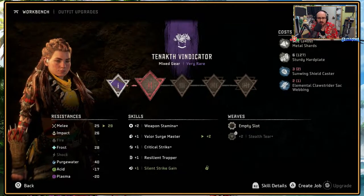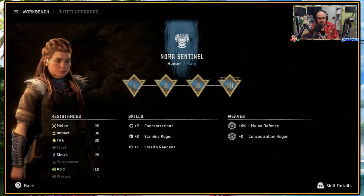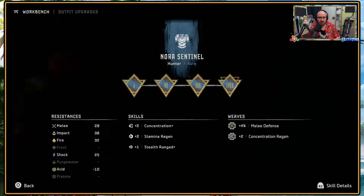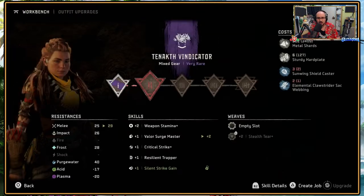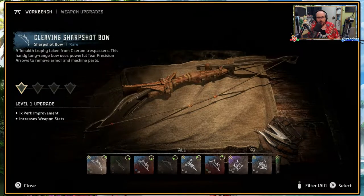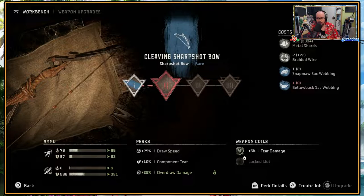Sunwing Shieldcaster and Elemental Clawstrider Sack Webbing is needed for a bigger upgrade — Silent Strike gain in Valor Surge Master plus two. I don't know if it's better than my current or not. My current is 29, 38, 32, 25. That says more pluses and more negatives, less on the melee and impact resistance. But then some of it's going to be Coils too. Cleaving Sharpshot Bow can be upgraded a little bit here — Opponent Tear plus 10%. I need to fight loads of bellowbacks.